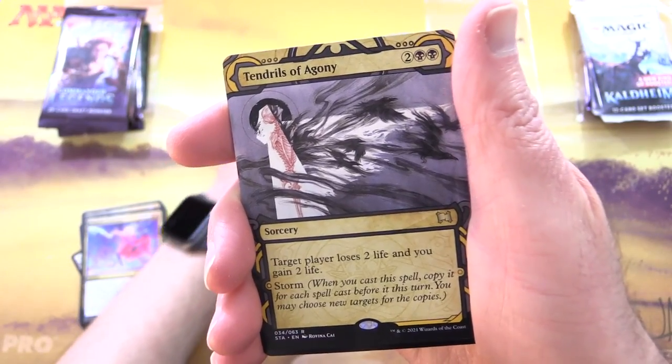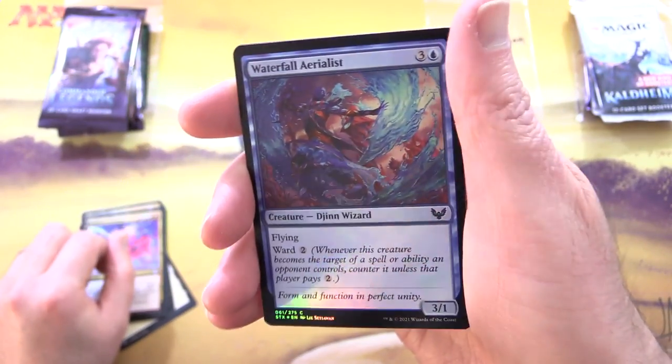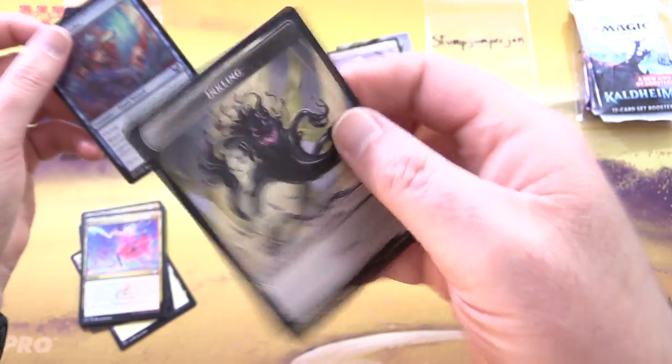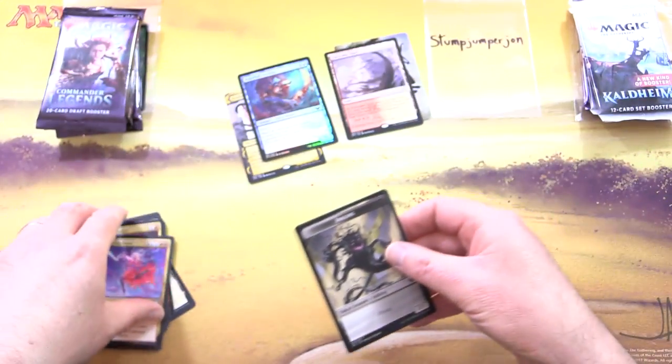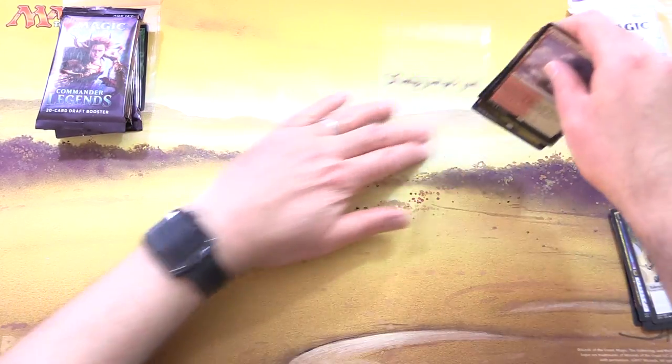Followed by Tendrils of Agony from the Mystical Archives, Foil Waterfall Aerialist, and nothing from the list. But we get an Inkling Token. Scooping it up for Stumpjumper John.